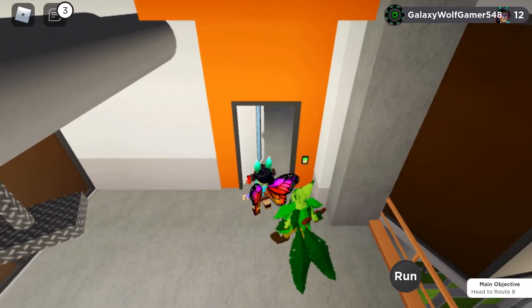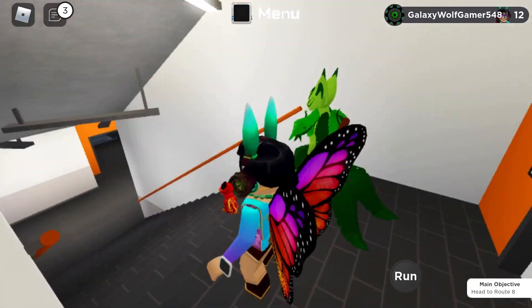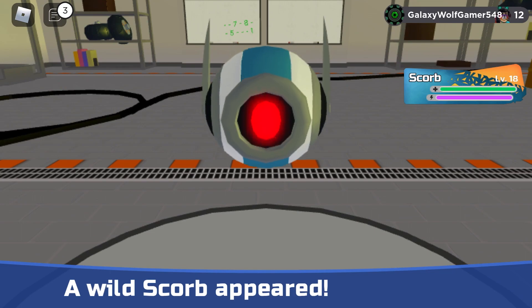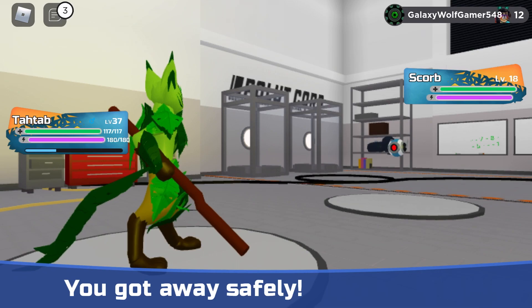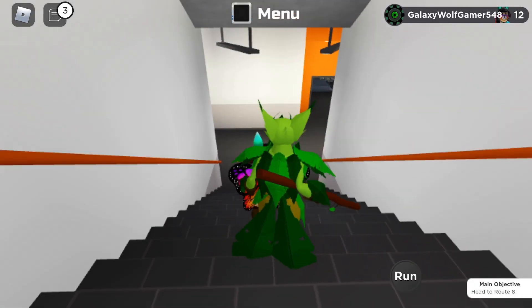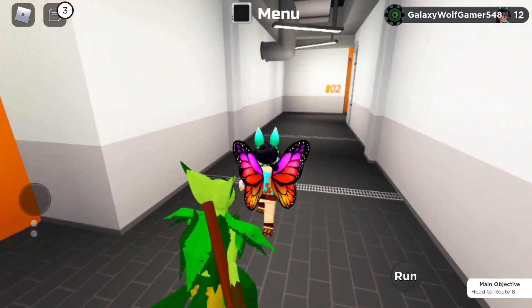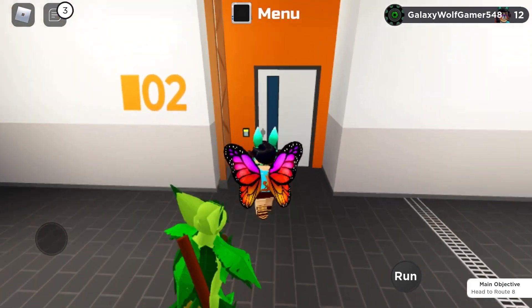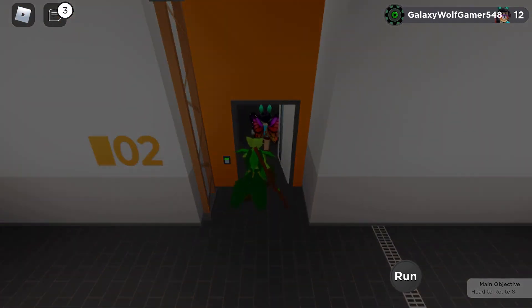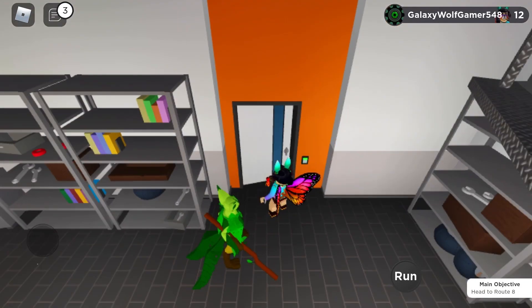If you go to the place — if some of you guys know where this place is — it's at the place where you have to defeat a corrupted alien. Try looking for the boys' locker room — wait, not boys' locker room. I have to go there.